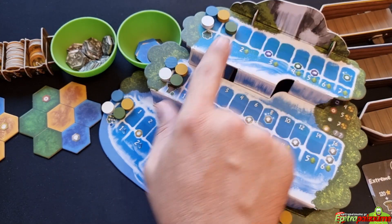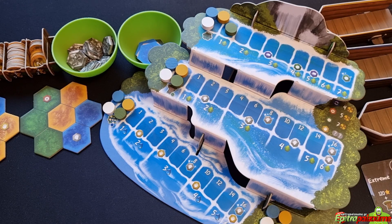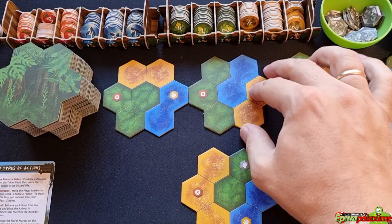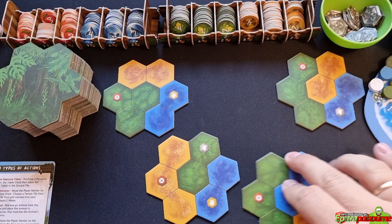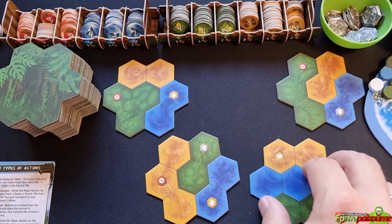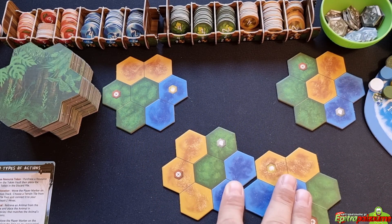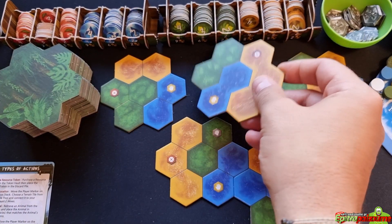So for example if I want to place my first terrain tile and expand my jungle, I move my marker to the first slot and pay one leaf token, discard it into my boat, then take one terrain tile from the supply of three. I need to connect it by touching at least two sides to my existing jungle. The terrain can be rotated any way I wish. Then I draw one new terrain tile to refill the display back to three.